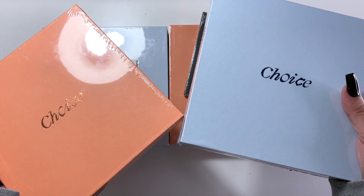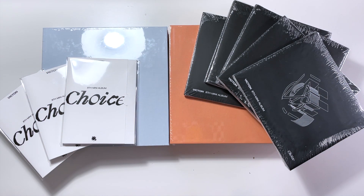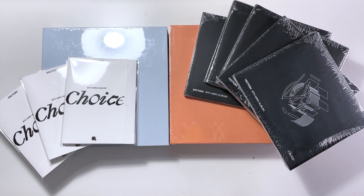One thing that's actually pretty hilarious — I may have accidentally bought a second set. On K-Town For You you could buy a set, and for some reason my brain thought I needed to put two in there to get one of each version, but that actually meant I bought two sets. So I have four copies, which isn't the worst since I collect three members and the more photo cards the better.